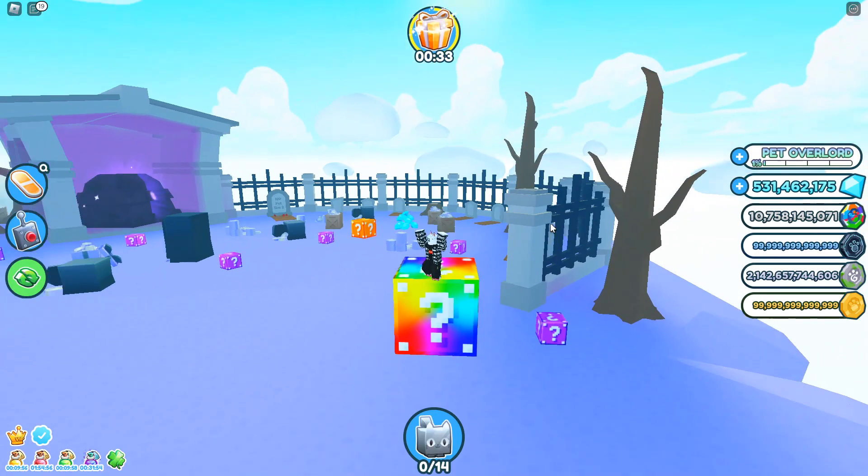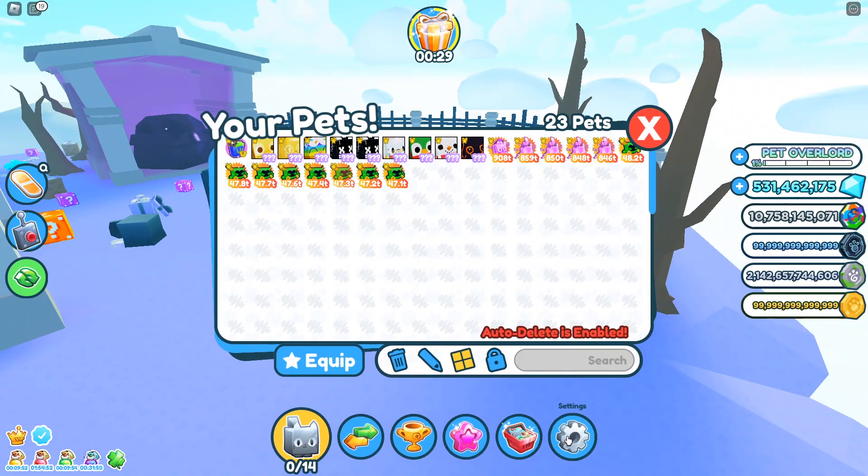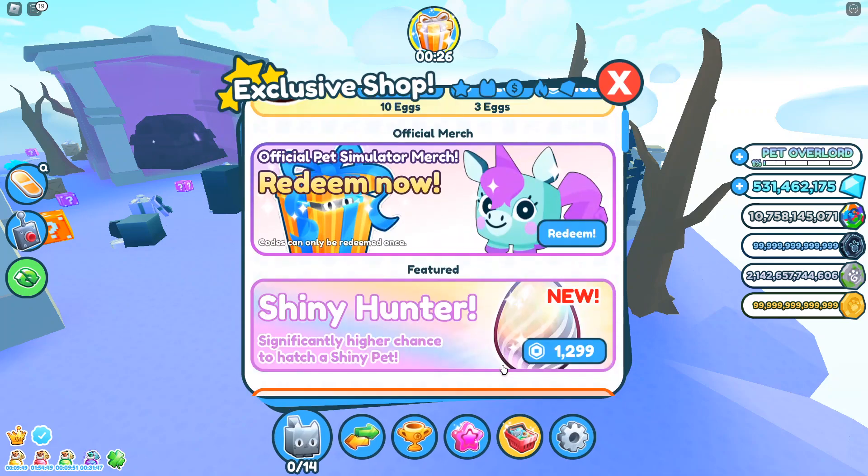Guys, we finally found a rainbow lucky block in Pet Simulator X! After searching servers and servers in different worlds, we finally found one. Let's go ahead and see what's inside — make sure those notifications are on.